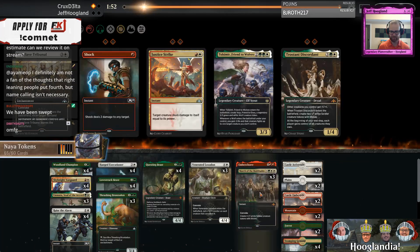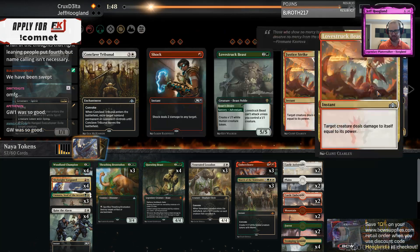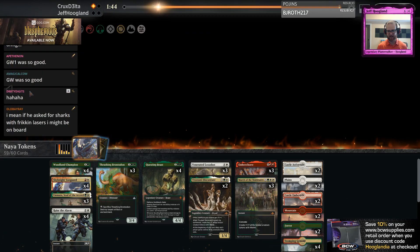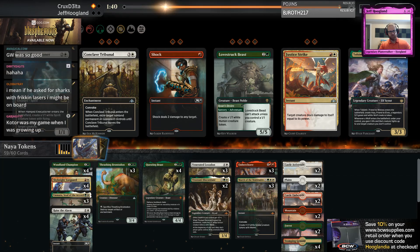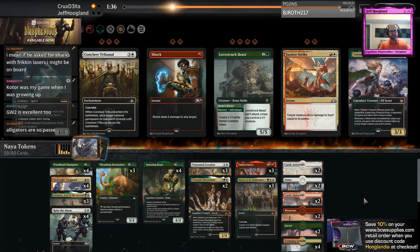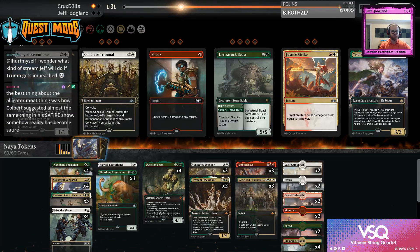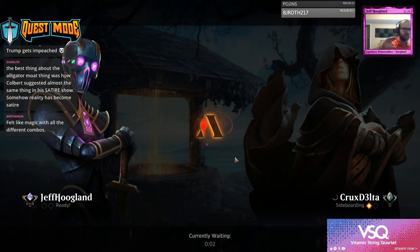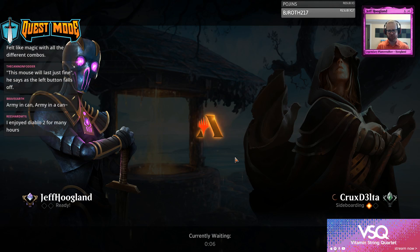Lovestruck Beast is pretty bad here. Hanged Executioner is kind of bad too. Maybe I should just bring in Trostani, because it's an army in a can. This card feels awkward so much of the time — it's super obvious when you're setting up to cast it, and then they wrath you anyway. And then it costs so much mana you can't make enough tokens for it to be meaningful.